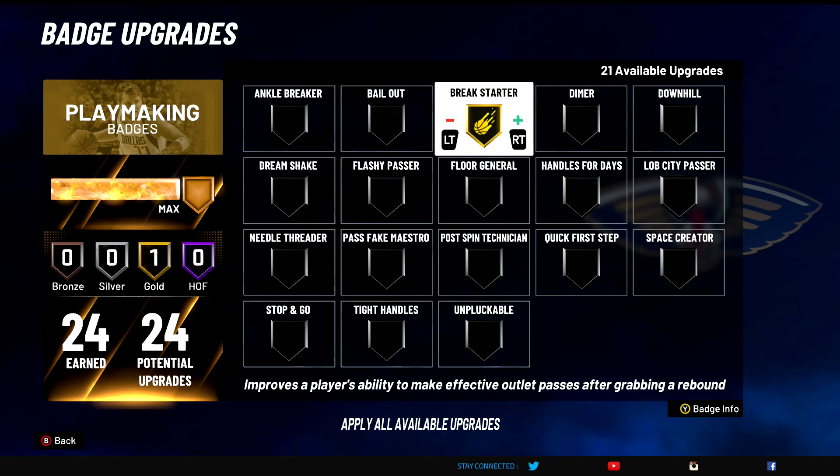Break Starter — A tier badge on a center. Trust me, this badge goes dummy. You can just launch it. Improves a player's ability to make outlet passes — lets you just launch the ball. Very very good. I really like using this badge on my center. I got it on gold and it does a lot for me.